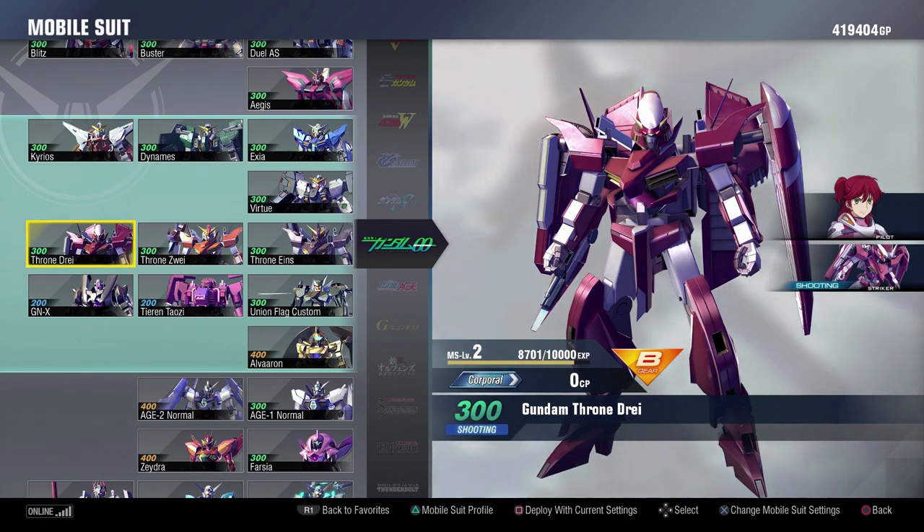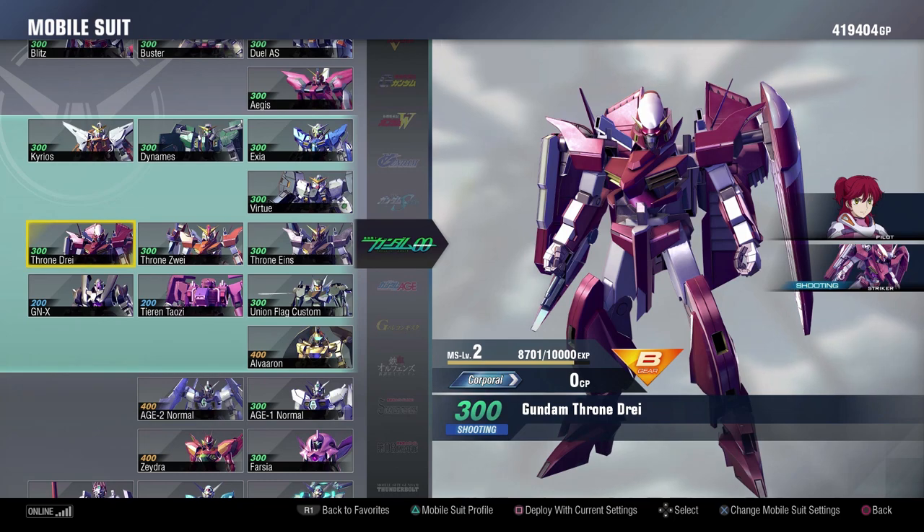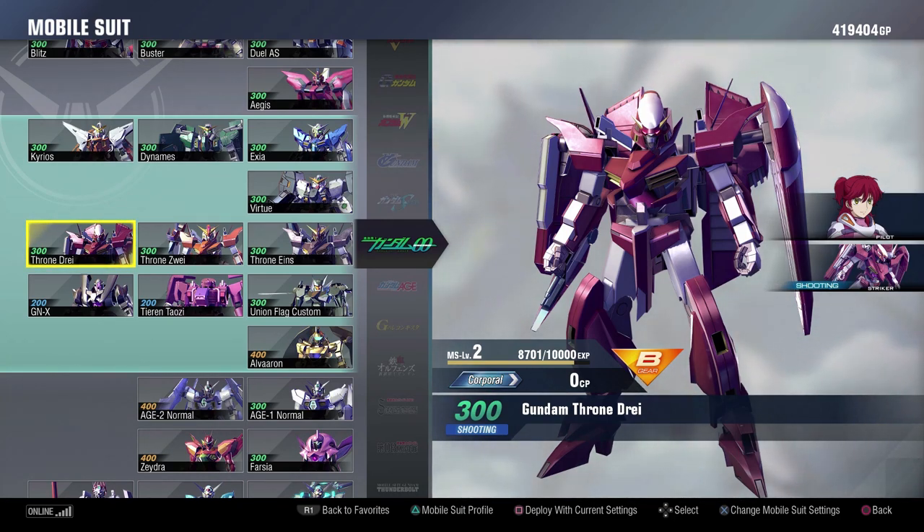Throne Drei is a little bit weird. Unlike the Methus, it does still have options to support itself and still has the ability to fight 1v1s — it does quite a bit of damage still. But it is a support suit, and one of its moves is dedicated to making it where your opponents cannot lock on to your teammates, but your opponents can still lock on to you, which makes you a sitting duck while you're doing it. Definitely something to be aware of if you decide you want to play as the Drei.